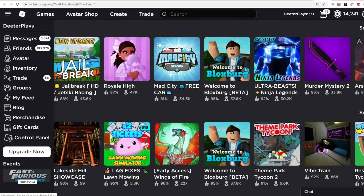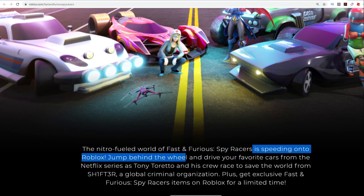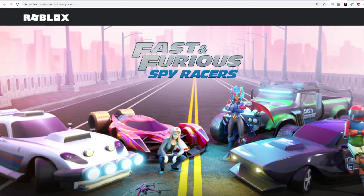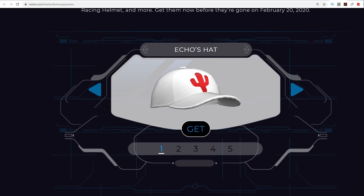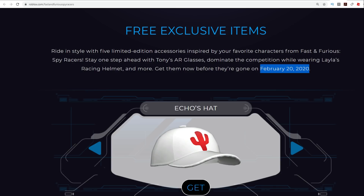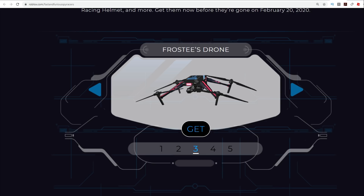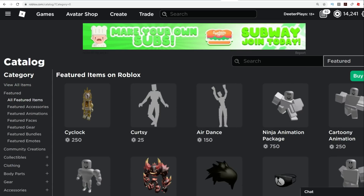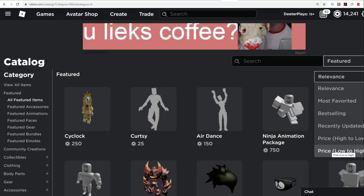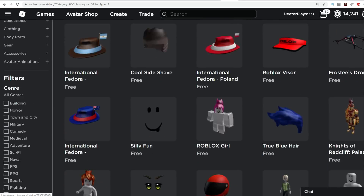Slightly swept under the rug — there's this Fast and Furious Spy Racers event, a show on Netflix doing an advertisement on Roblox. Make sure you get these while you still can — there are five free items available until February 20th, 2020: a hat, a free pair of glasses, a drone that follows you around, Layla's racing helmet, and Cisco's headphones. You can find them in the Avatar Shop by going to View All Items, sorting by recently updated or low to high price, and you'll see all the free stuff listed there.